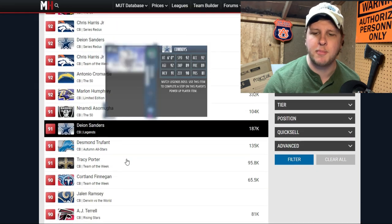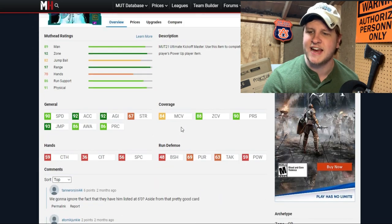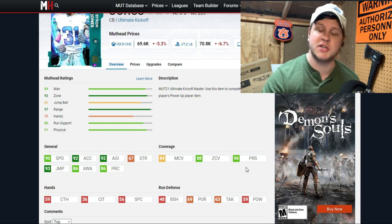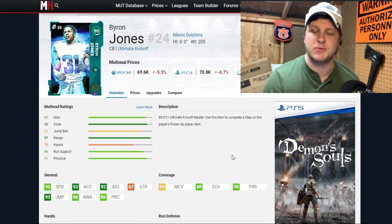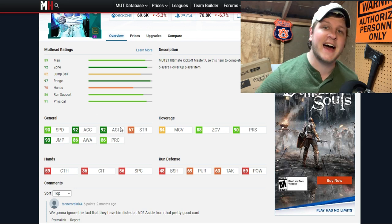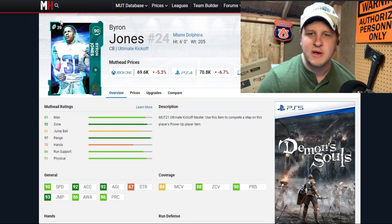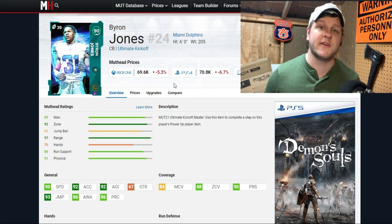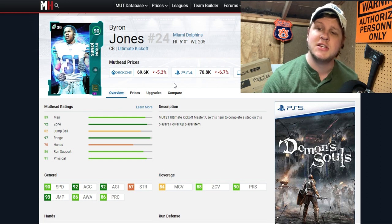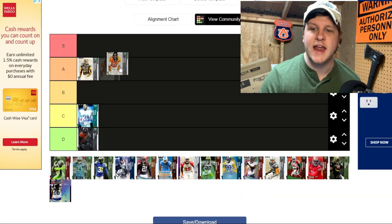Byron Jones goes into C tier. A couple of weeks ago he would have been A or even S tier, but looking at him now — we got him for Ultimate Kickoff, a 90 overall at six foot with 90 speed and 92 acceleration. That 90 speed was great at the time, but just like AJ Bui, he won't hit the man coverage threshold unless he's fully powered up with max chemistry. He does have 93 jump and some good athletic traits, but because he can't easily hit that man coverage threshold, he lands in C tier. He's still on my no-money-spent team, so he's not bad, but it's annoying.